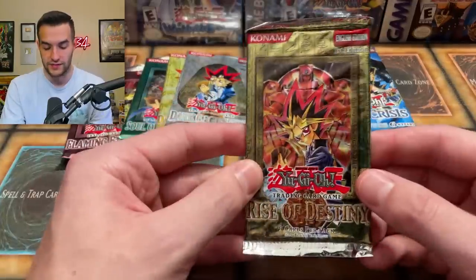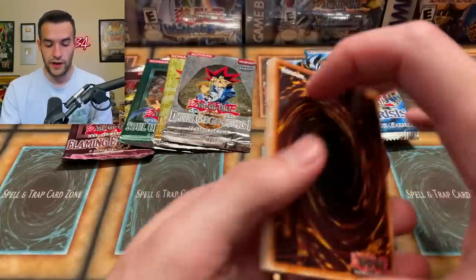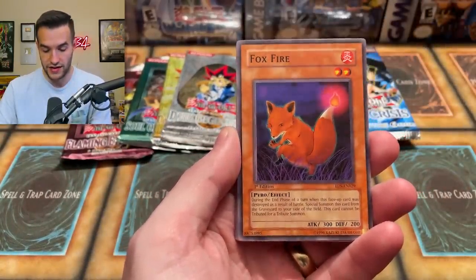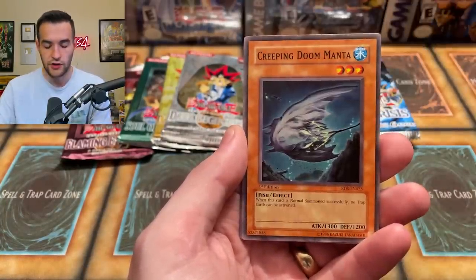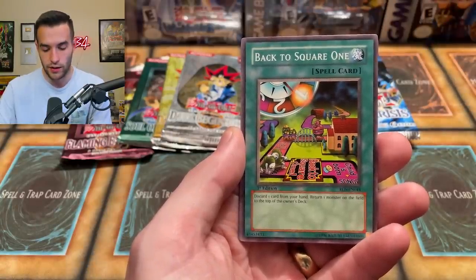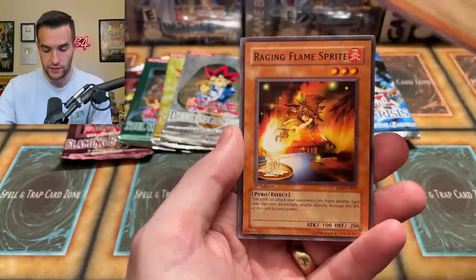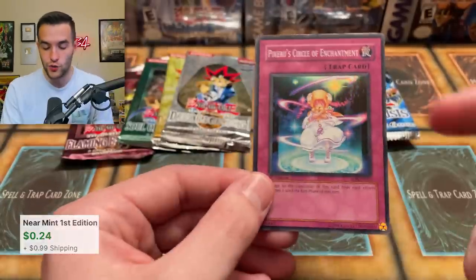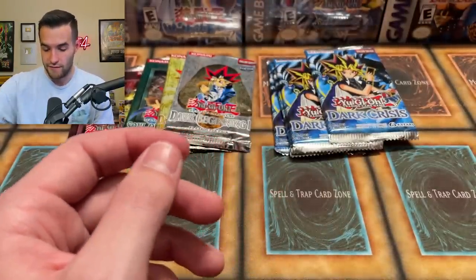What do we want to start with over here? I think we start with Rise of Destiny — this is the only first edition pack, though. Let's see if we can pull something good like an ultimate rare. Decoichi's a nice rare, there's a lot of good stuff in here. Ballista of Ramparts Smashing, Fox Fire — very nice — Invasion of Flames, Malice Dispersion, Creeping Doom Manda. Mirage Dragon — very nice. Raging Flame Sprite. And we have Pikaru Circle of Enchantment — a card that you will pull every time you open Rise of Destiny. It will always be the super rare, but hey, a super is better than nothing. Very nice for Timothy.